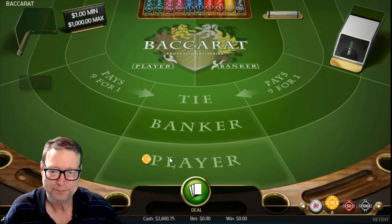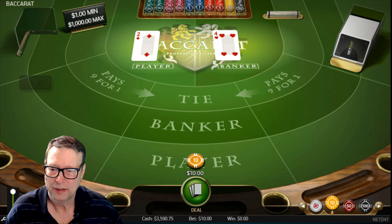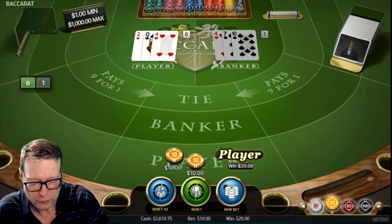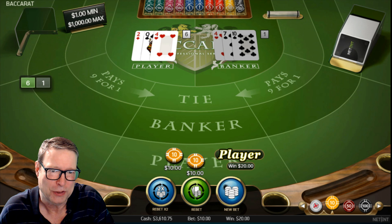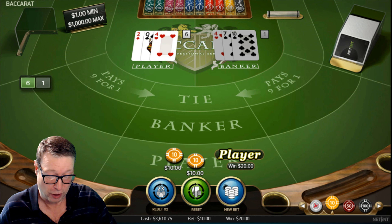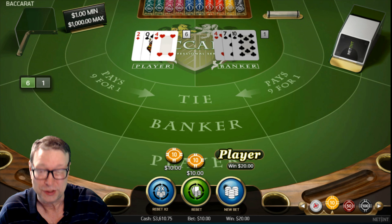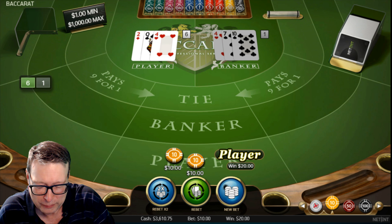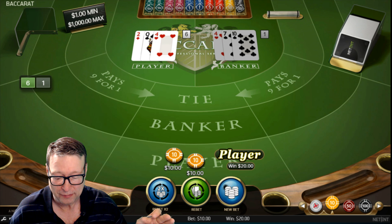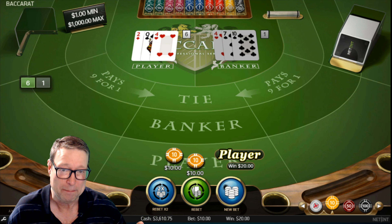We're going to start on the player — player, banker, player, banker. We won our first one. If by some chance we do really good, I'm still going to go through the full bet selections to make sure you get it all. I want to make sure you stay through to the end so you get all the bet selections if you want to do the Super Bet 4 system. We got a win on our first bet selection. The first one is player, banker, player, banker. Now that we won that one, we're going to move to the second bet selection.